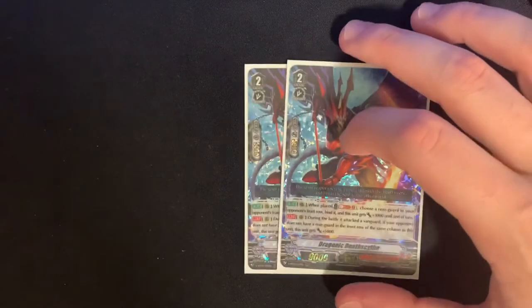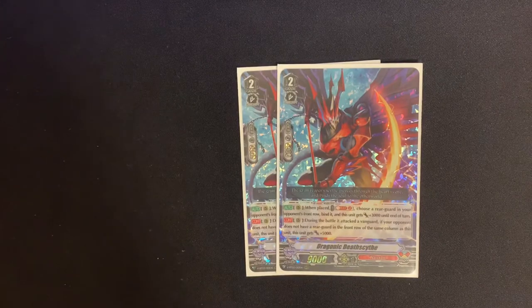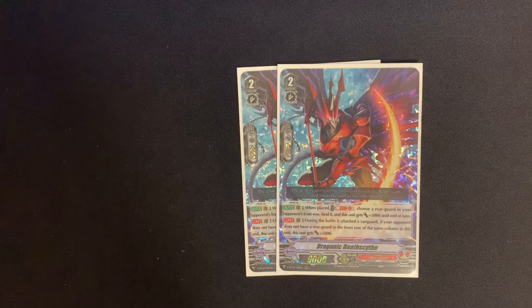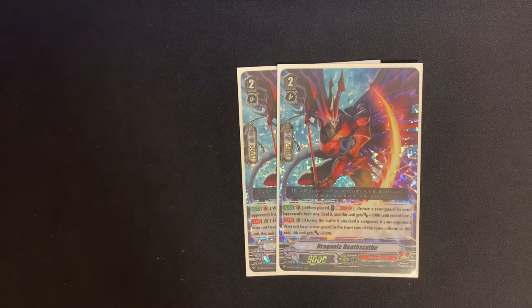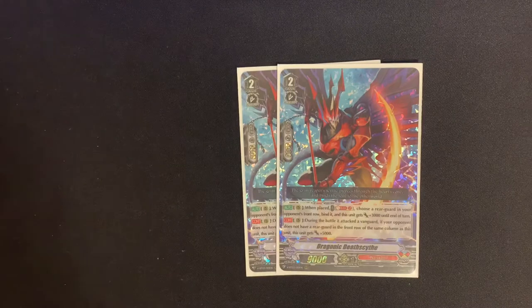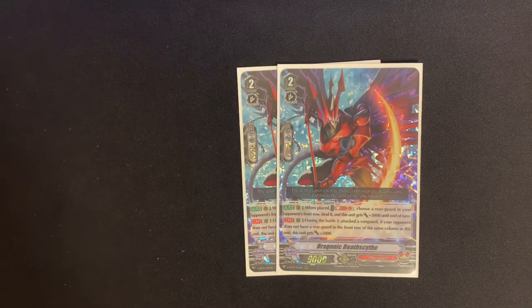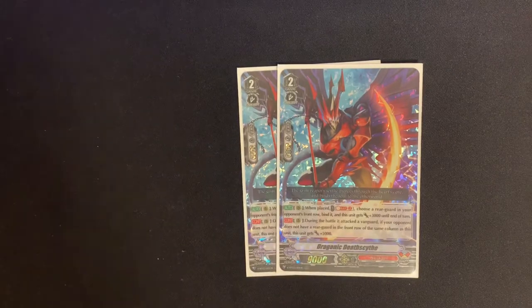Next we have two of Dragonic Death Sight — an old card but still solid when placed. Counterblast two, choose a rearguard in the opponent's front row and bind it, and this unit gets 3,000 until end of turn. Its second skill: on Rearguard Circle during battle when attacking Vanguard, if your opponent has no rearguards in the front row of the same column, we get an additional 5,000 — bumping it to 17,000 unboosted. Soul Blast 2 is a little heavy, so running this at a two of.